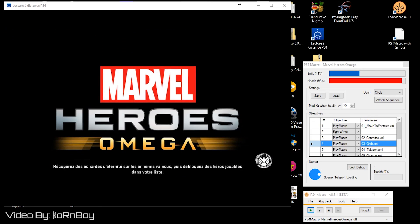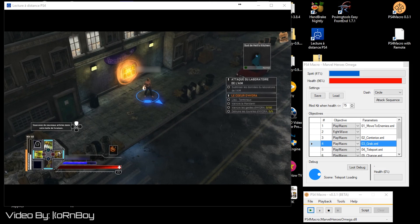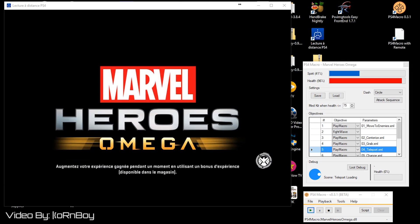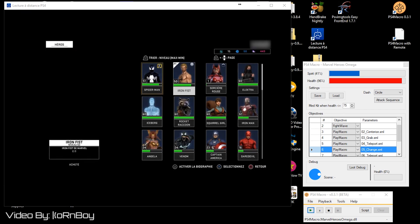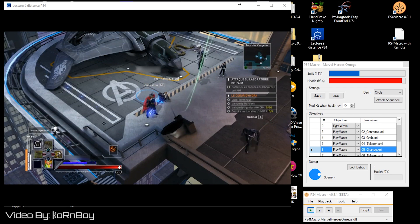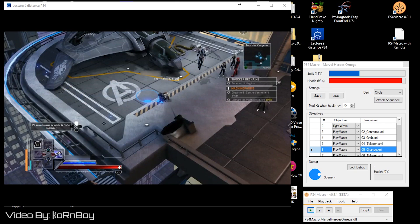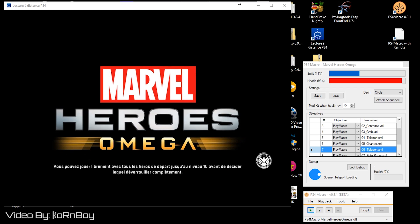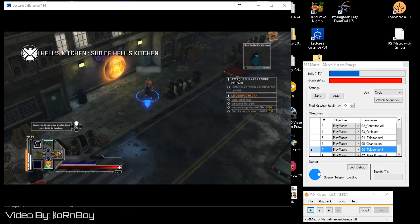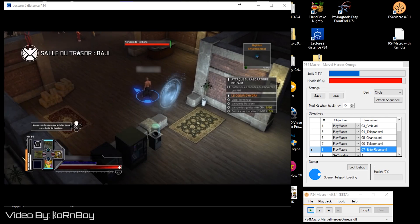Then he runs around while spamming the X button to collect the loot. After that, he leaves the area and teleports back to headquarters. There, he switches to another character and immediately switches back to refresh the state — changing to Rocket Raccoon and then back to Iron Fist again. Finally, he teleports back to the same map and walks back into the treasure area. This is where the loop ends and restarts from the beginning.